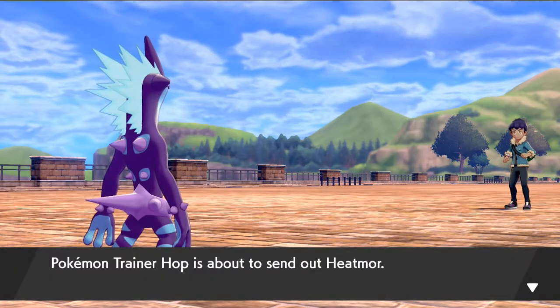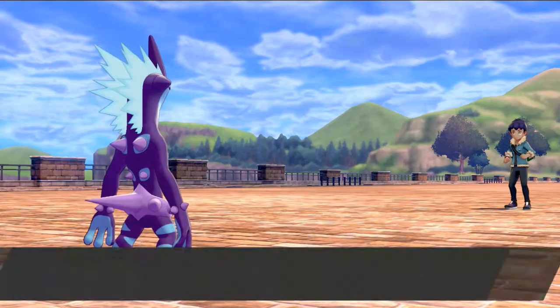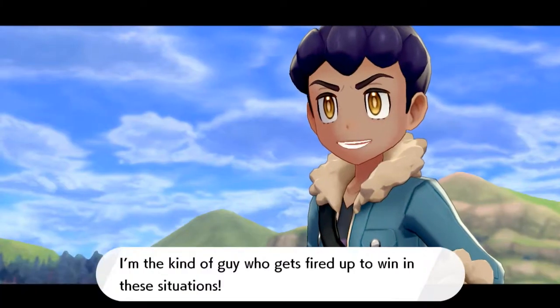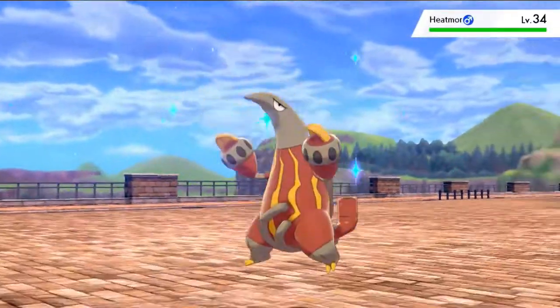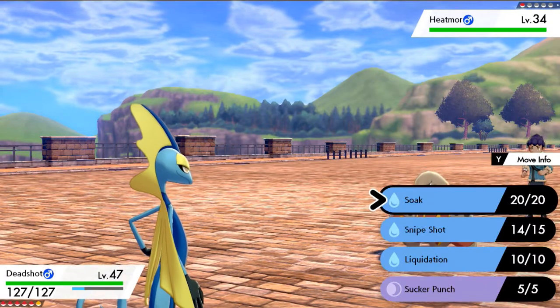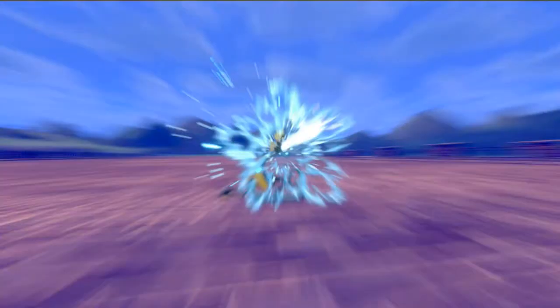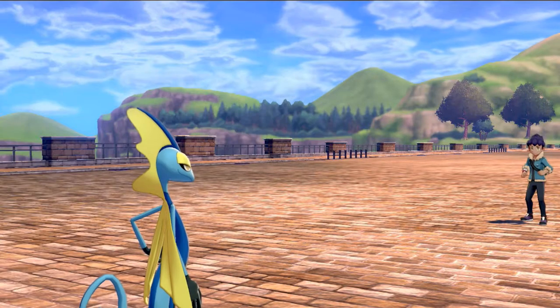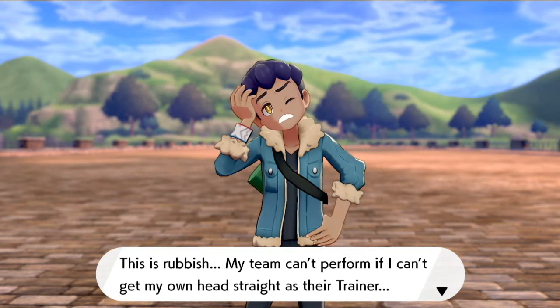Snorlax uses Stockpile, raising its defense, but it keeps getting hurt by poison. Blitzkrieg wins it! One more Pokemon left - he's got a Hitmontop. Let's go with Deadshot. Hop says he gets fired up in battle situations. You really don't, especially against me. Maybe I'm being cocky but this guy makes me want to be cocky - he's living off the coattails of his brother. More experience points - eat it, Trainer Hop!